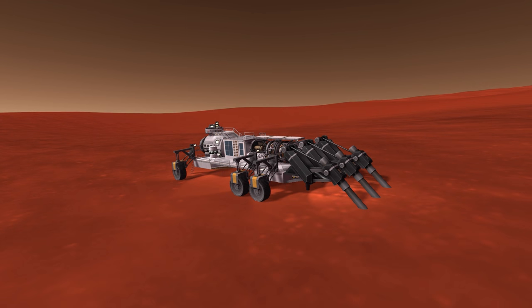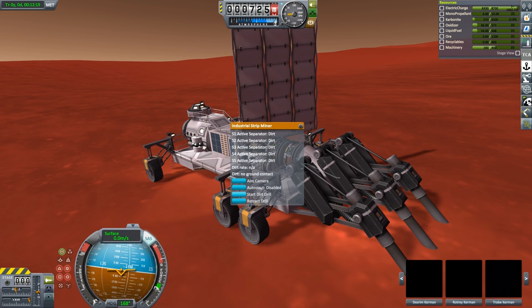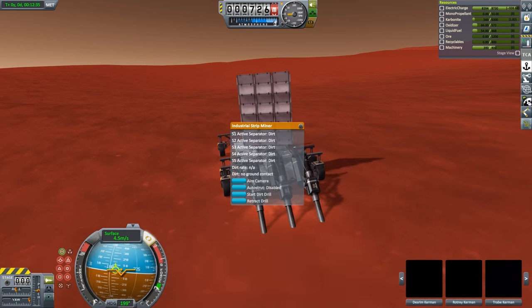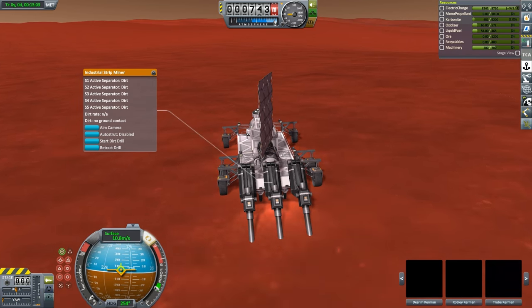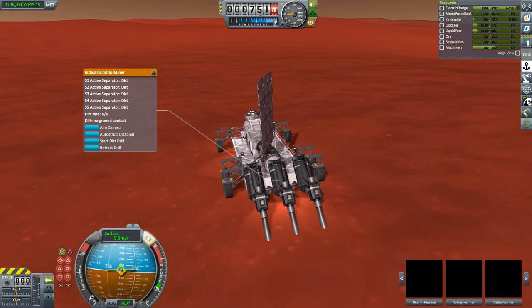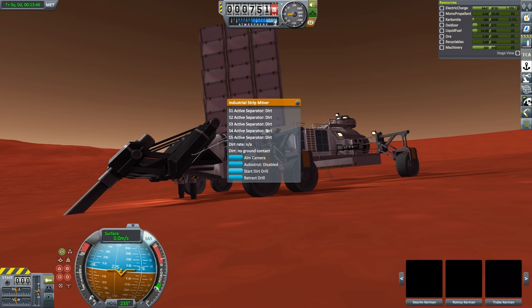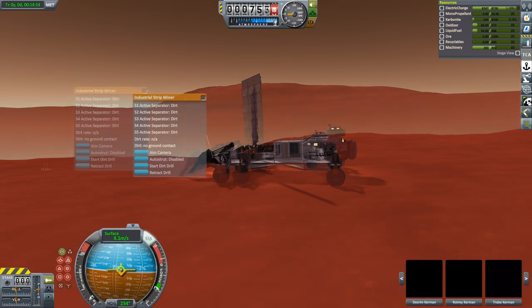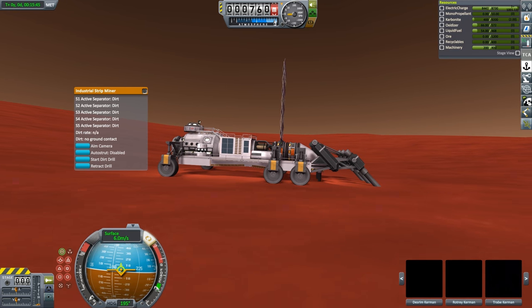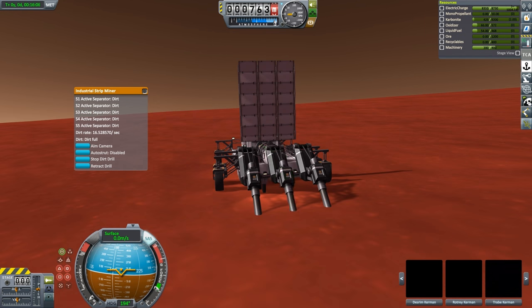Once we are far enough from the other base, we can come to a stop and deploy our drills. And this is where our first problem comes in. Even though these drills are in the same style as the original ore drills, they are saying there is no ground contact, which means it actually can't mine any dirt. The drill bits do sink pretty far into the ground, so I figure we must not be that far off from getting the resources. So instead of scrapping this vehicle and building a new one with lower drills, I tried driving around looking for an area with a relatively rapid change in slope. If the vehicle is parked on the slope with the drill located right on the edge of where the terrain changes slope, it should make the drill sit slightly deeper into the ground. It did take a couple of attempts, but I did manage to find an area where it actually worked.